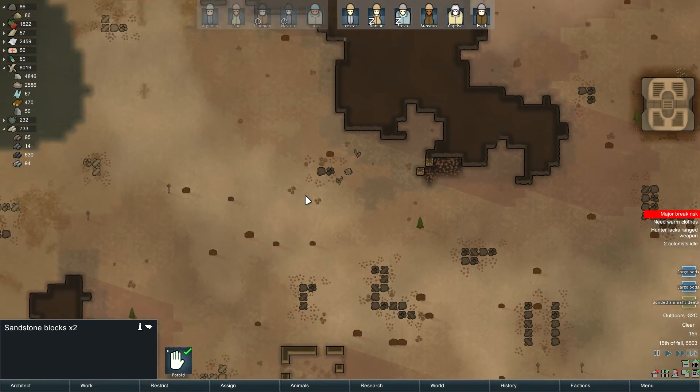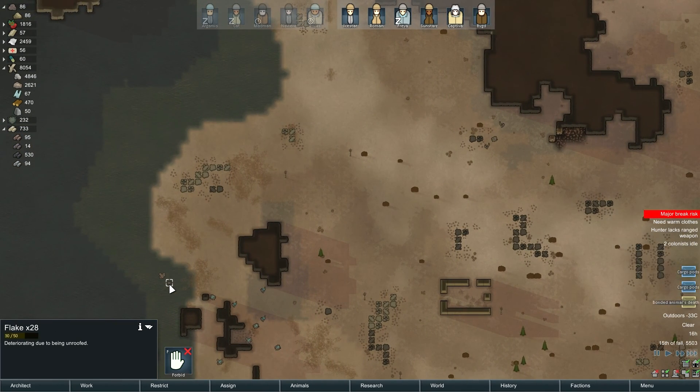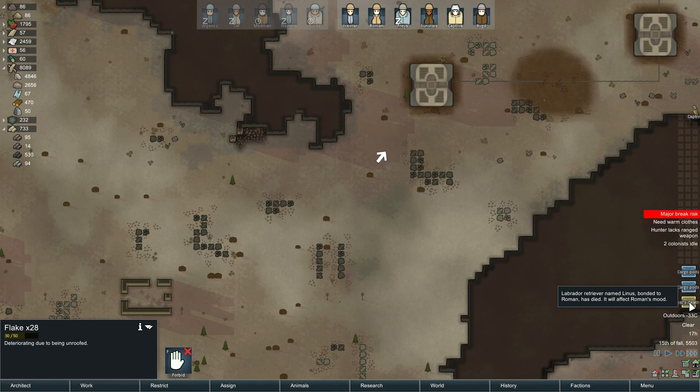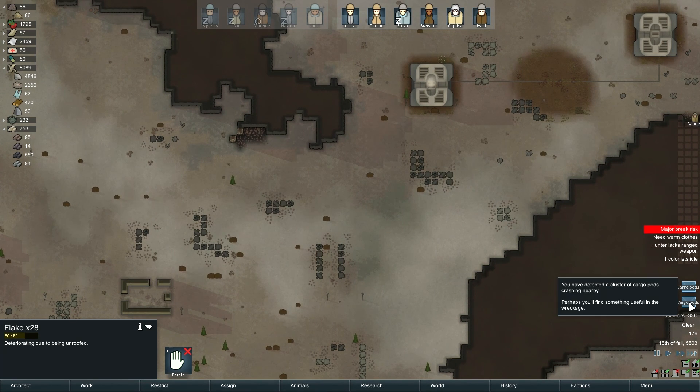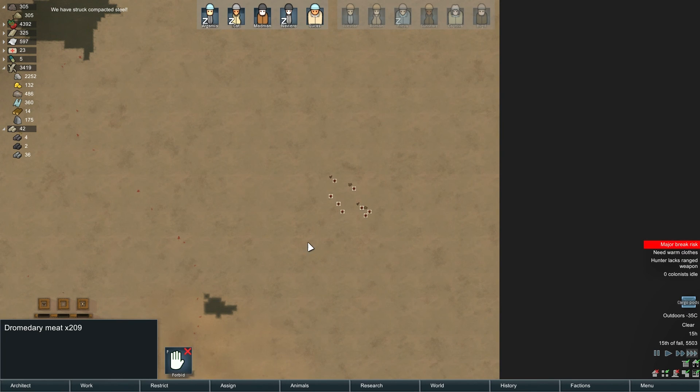Looks like that's all the silver that's there. Yeah, we're leaving that flake. Oh, he was bonded to Roman — sorry buddy. Some meat for you guys. I'm pretty sure that's the hops. My plan was to build a wall around this so it has a bit of protection.